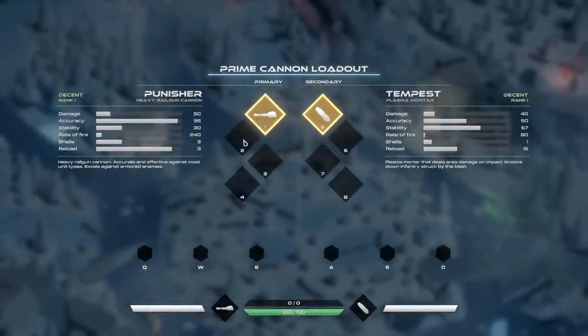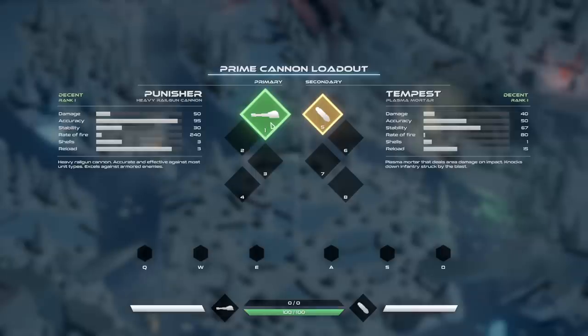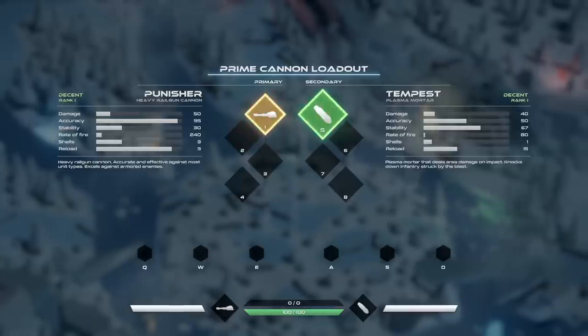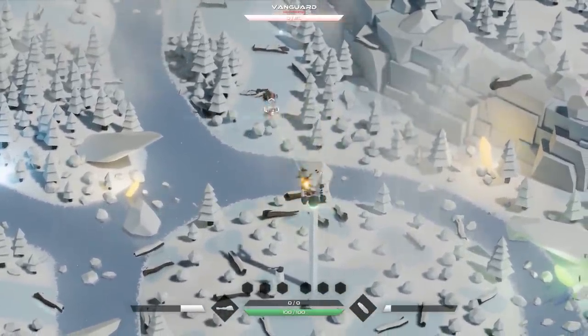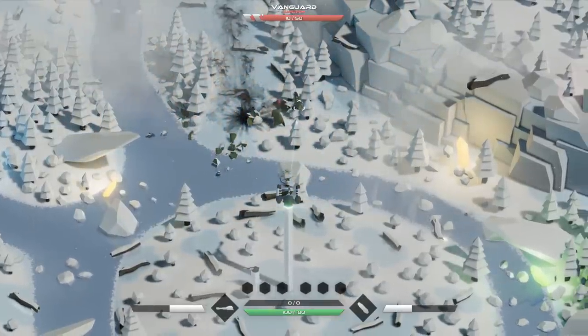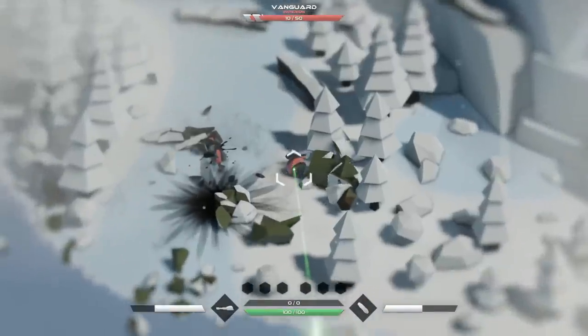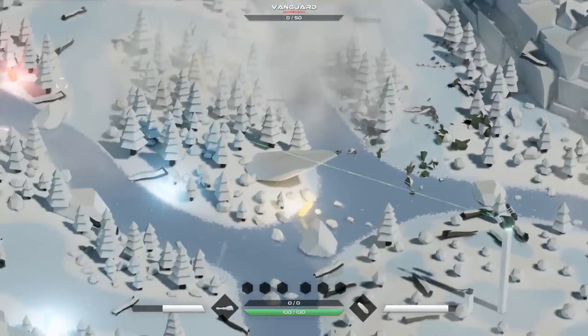As we unlock new things, we'll have plenty of options to play around with. We can choose the different loadouts for our primary weapon. Right now I only have this semi-auto cannon as well as the mortar launcher, but we'll get new toys as time goes on. Knocked him down and finished him off while he's down — nope, that's a tree. He's behind the tree. Another one down. Okay, where are they coming from next?